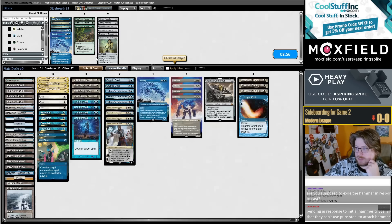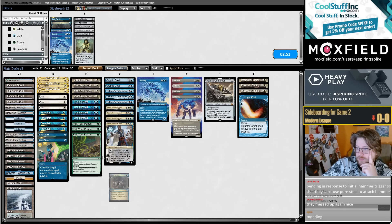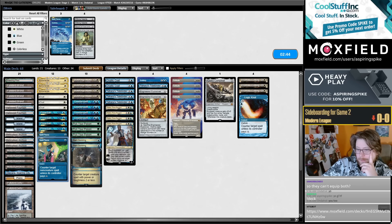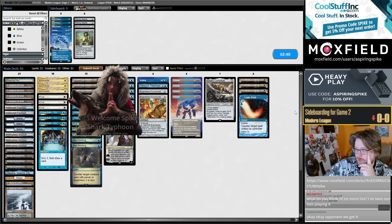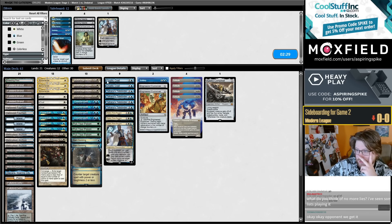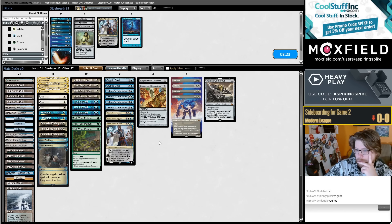Am I supposed to exile Hammer sponsor cast? I can't think of a reason why that would be a good play. Just given the perfect information that I'm tapped out — they can equip both, they can animate Inkbloth Nexus and still have three artifacts. I've got three Teferis, no Subtlety — Counterspell. Happy anniversary to the Logic Knot.